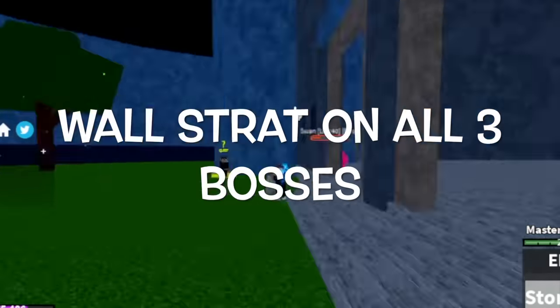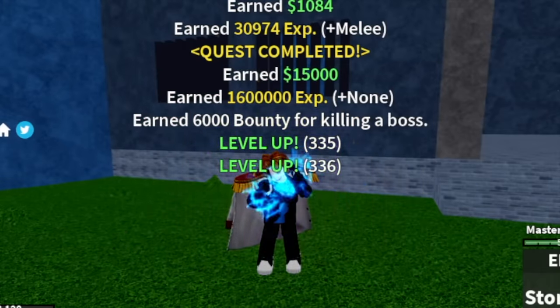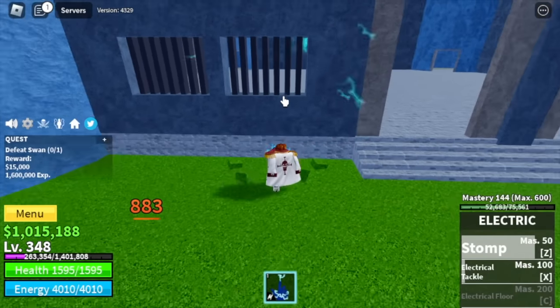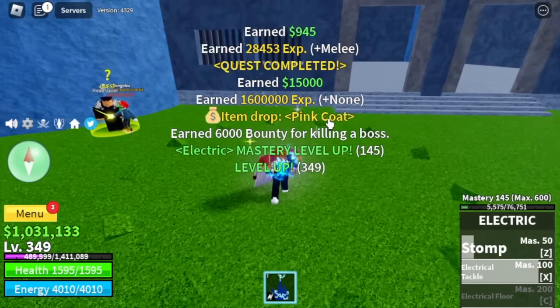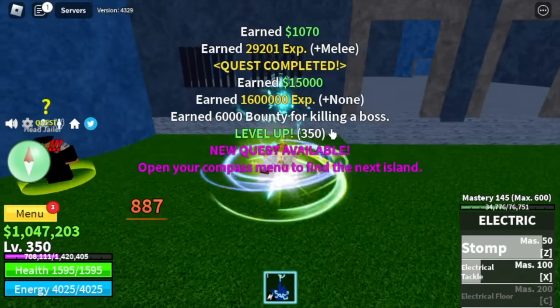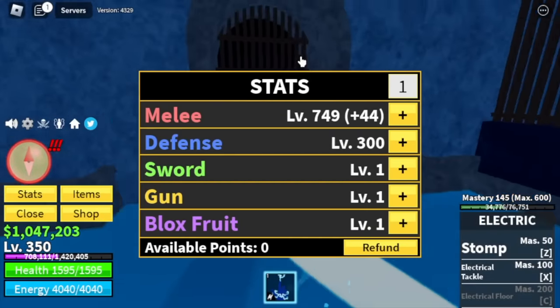Once we reach level 220, next up is the prison. We have three bosses here and we're gonna use wall strat on all of them. This is the strongest one — the only boss that can damage you — but don't worry, we have lots of HP. Target level is 350. Stats: defense 300, melee 749.